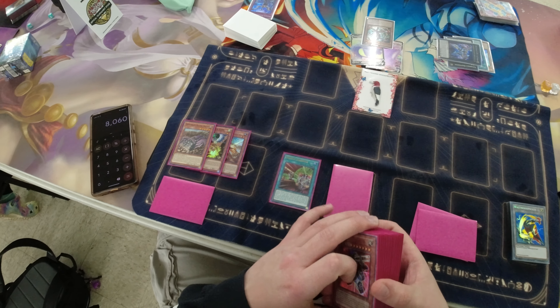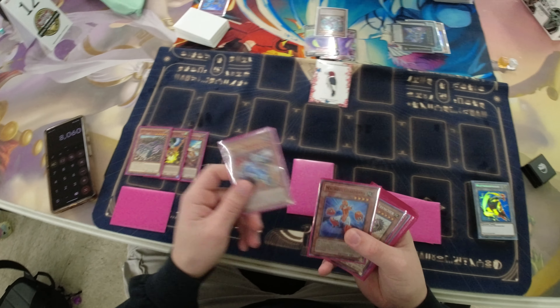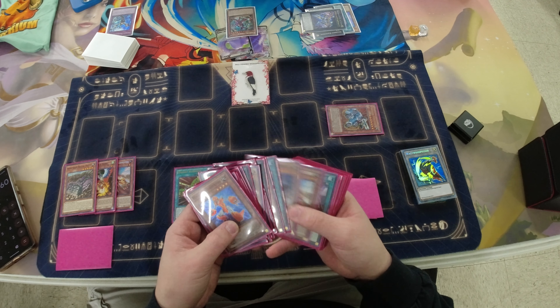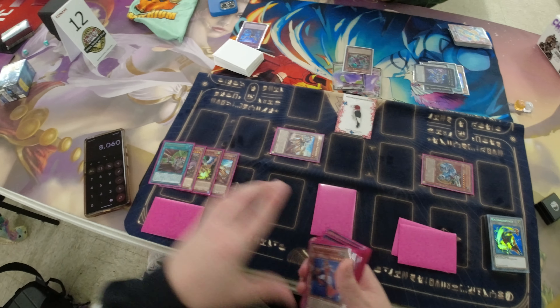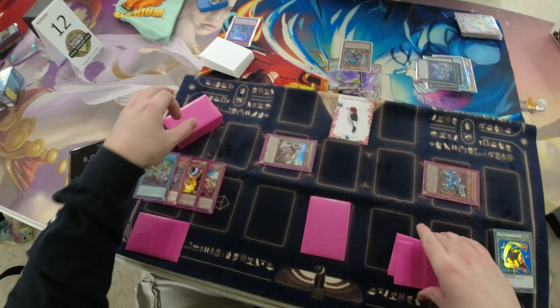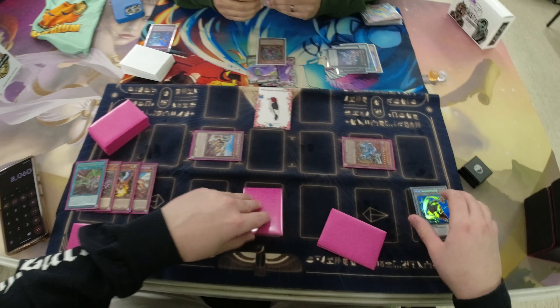So I'm trying to figure out exactly what are the best things to summon off of this Urgent Schedule. For those that don't know what Urgent Schedule does — this card is literally insane. It says if your opponent controls more monsters than you do, you can special summon two Earth Machines from your deck: one whose level is four or lower and one who is five or higher. And I think you can only attack with Machines for the rest of the turn. So it allows me to summon out Fortress and Harvester.